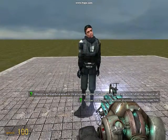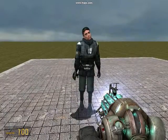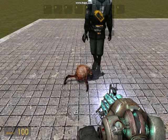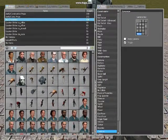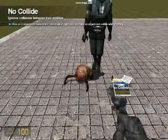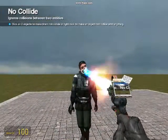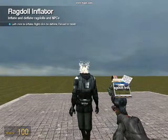Now, while I'm setting him up — get out the toolgun and turn on the no-collide. Hit the headcrab and your character's head.